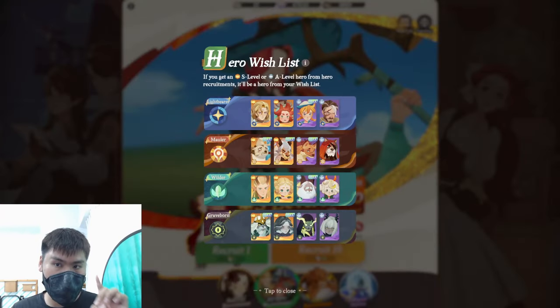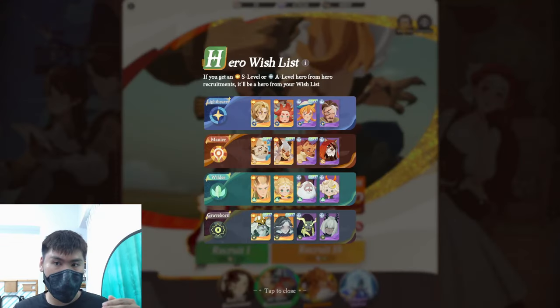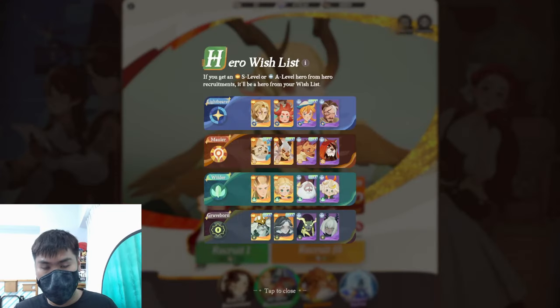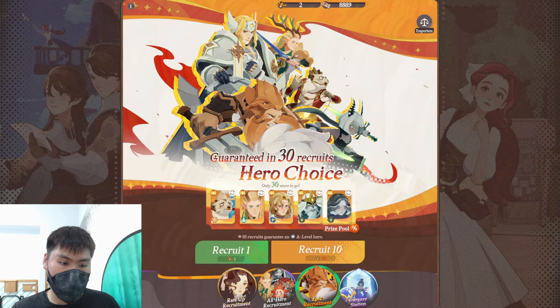For beginners, you don't unlock the wishlist until you do your very first 30 summons. It unlocks automatically and they'll tell you which list has been unlocked so you can choose accordingly. Subsequently, every summon you do will draw from the units on that list. There's also a mini wishlist for 5-star characters in the epic hero summons. Everything is covered in that wishlist video — so visit that.